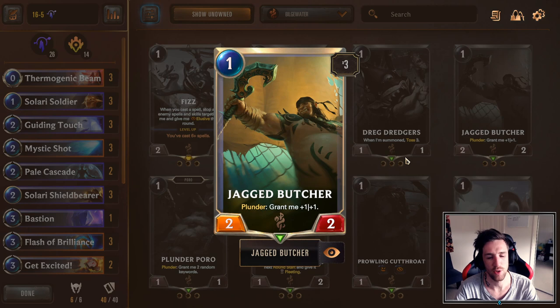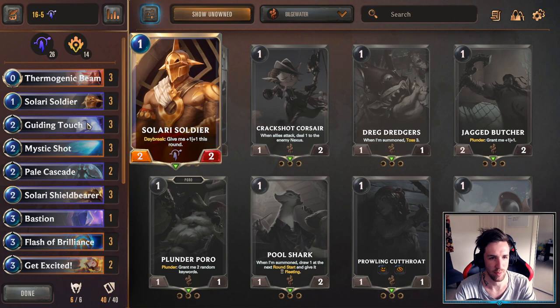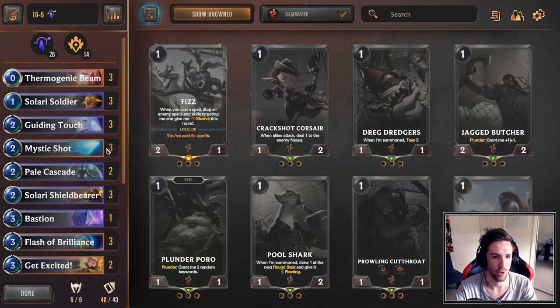If they play Jagged Butcher on turn one, you can just play Solari Soldier and swing at them — that's fine. Because if you don't, he's going to swing at you next turn with the Jagged Butcher. You might consider differently if you have Mystic Shot — you'll be able to play Solari Soldier into Mystic Shot, or if they open attack you, you can just Mystic Shot them too.